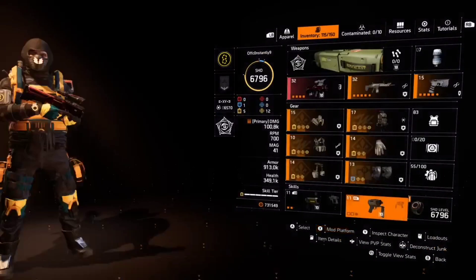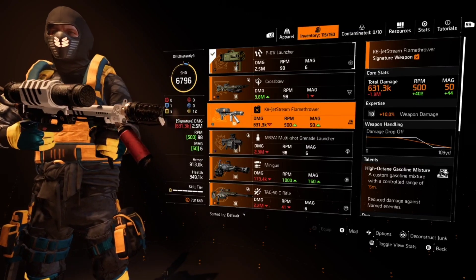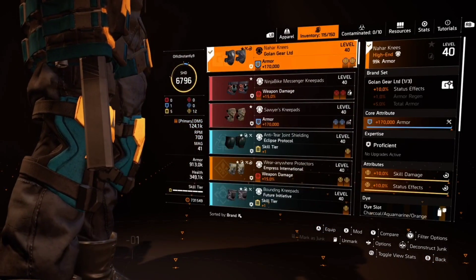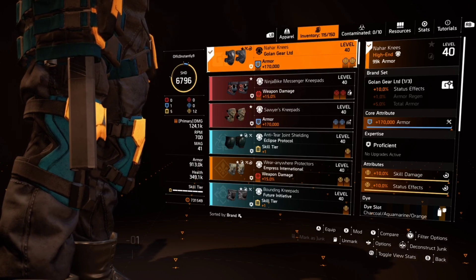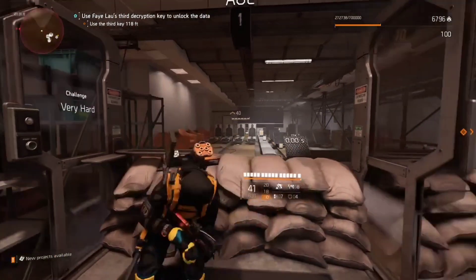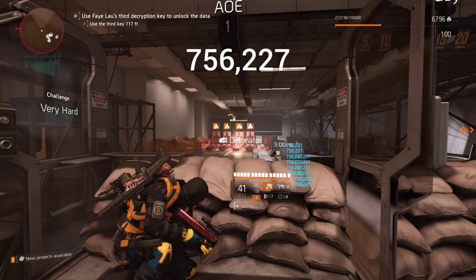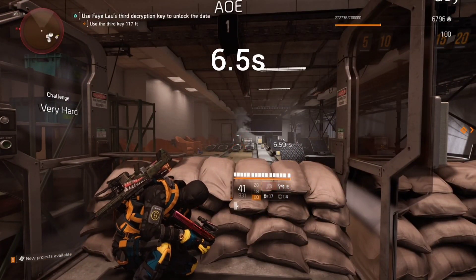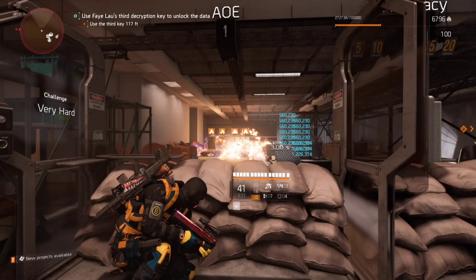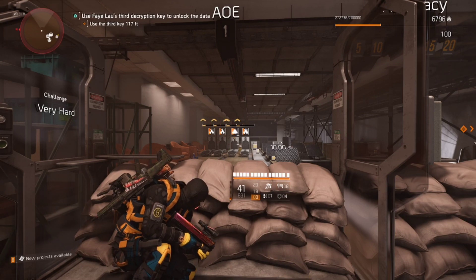In a prior video we established creeping death is horrible on eclipse, but in the DZ you can run the firewall. If you find a golan where you can trade to a yellow core, you'll get less skill damage and status effects but longer burn durations which will kill players. Here's the build — we're hitting for this number on the chem launcher burn, and they're dead.